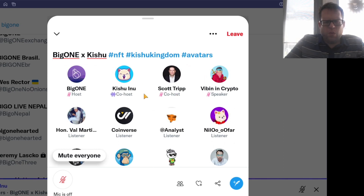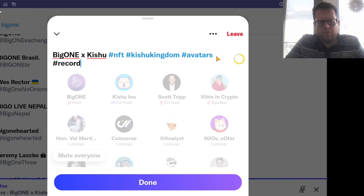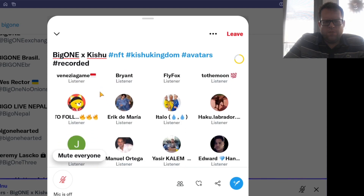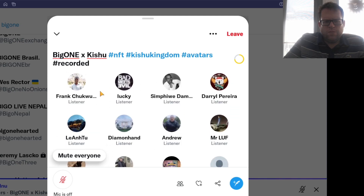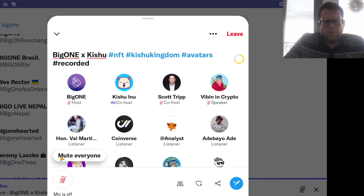That's 2,222 pieces. I got one myself — I didn't expect it, I thought maybe a few hours or five, six minutes, but 14 seconds — gone. You can't even say 'gone in 60 seconds.' It was amazing. The community — pretty much everyone who minted — they're really loving the avatars, they came out really, really good. The only thing is we're just waiting for the beta, it's just around the corner. Those of you who minted will have early access to Kishu Kingdom.